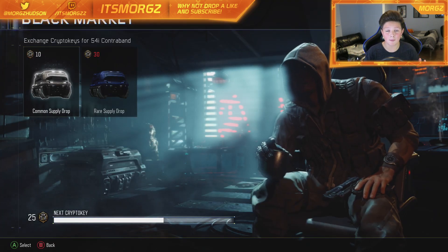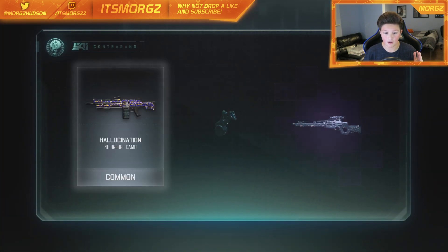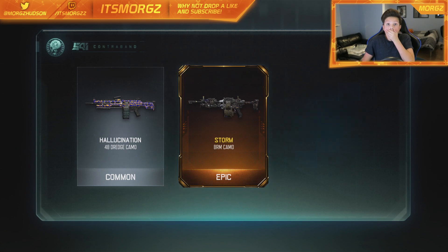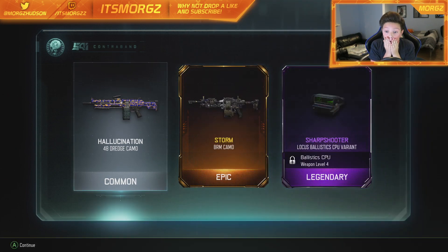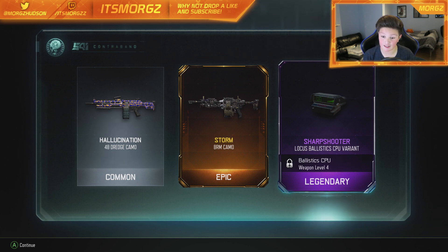We haven't had a legendary or an epic, so I'm hoping to turn the luck around right now. We have another common supply drop. Come on, baby. Come on, epic! We got an epic AND a legendary! Oh my god, we've got another epic and a legendary. Okay, I need to focus. We have the Storm camo for the BRM, which looks really nice, and we've got the Sharpshooter Locust ballistic CPU variant.